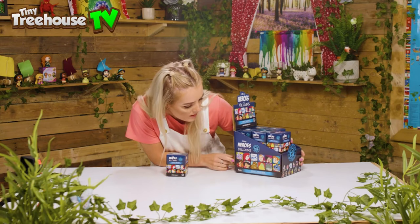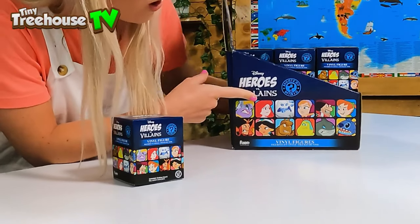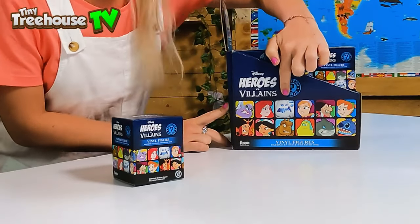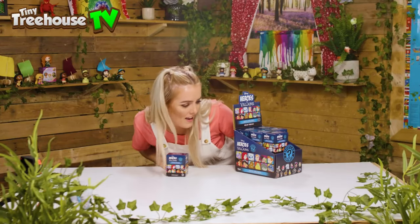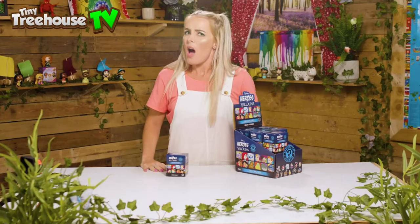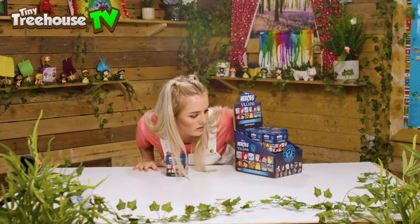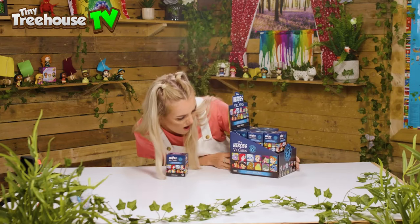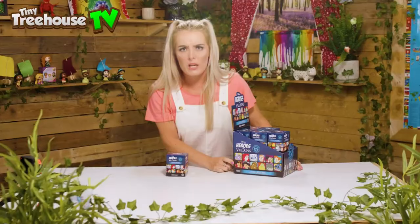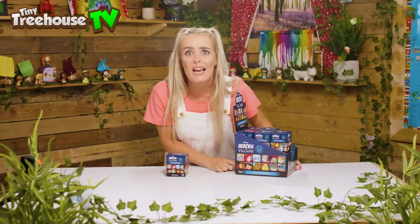Down here we've got Ursula — she's a villain. Then we've got Ariel, we have Marshmallow from Frozen, followed by Princess Anna. Then we've got Captain Hook — he's a pirate with a hook on one of his hands. Next to Captain Hook we've got Peter Pan, and Peter Pan can fly! Down the bottom we've got Jafar, and he's another villain.